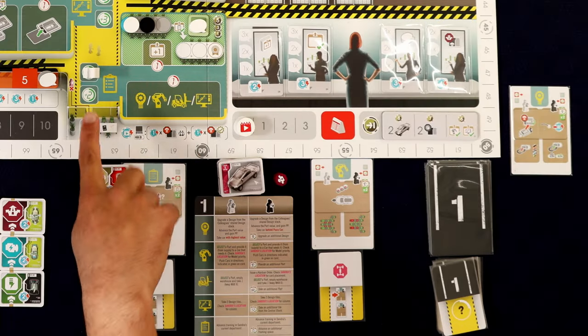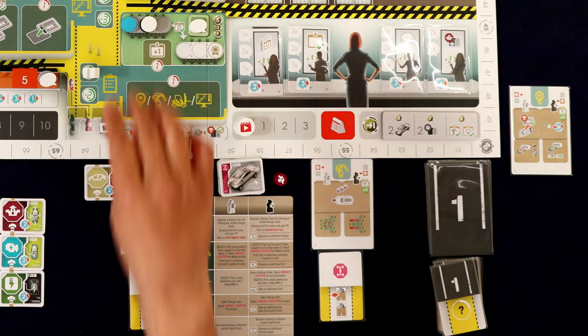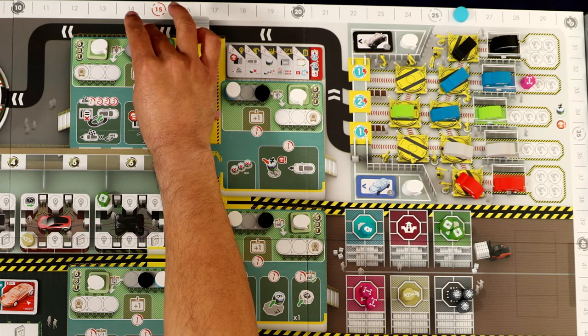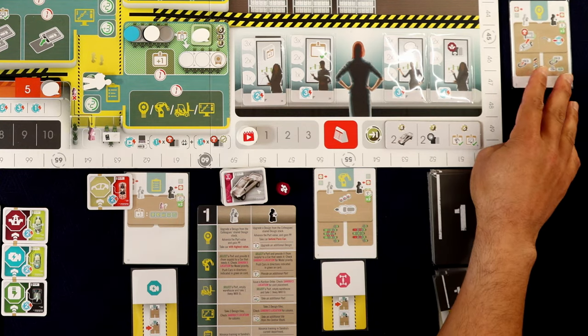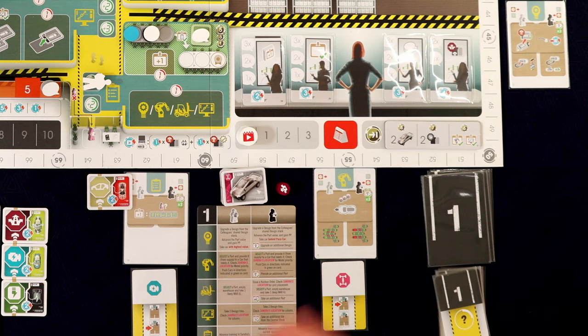Now we have Tertze in administration. He trains. In administration, all he does is train in the department where Sandra is — Sandra's in R&D, so he gets extra training there. Very simple action. We've reached the end of the day. Slide that card up. There's nothing at the bottom of the card, so we don't have to worry about the recycling department.